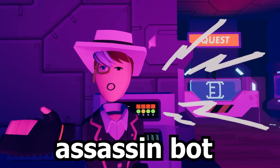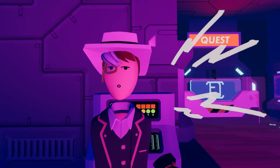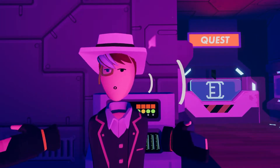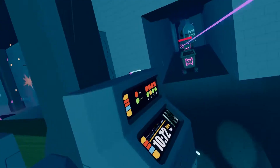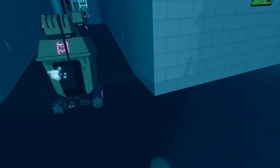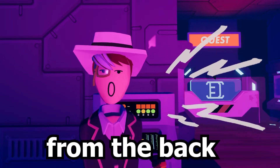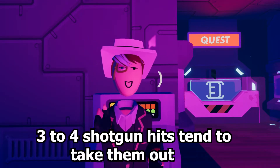The next one is the Assassinbots. The Assassinbots are really cool in my opinion — from the sound effects, from how they move, they are just so cool. But they also aren't the best mob in the game. They tend to go slower and take quite a while to shoot, but they have really good aim, so you should always be on your feet. Unlike the other bots, you can only hit them from the back, but 3-4 shotgun hits tends to take them out.